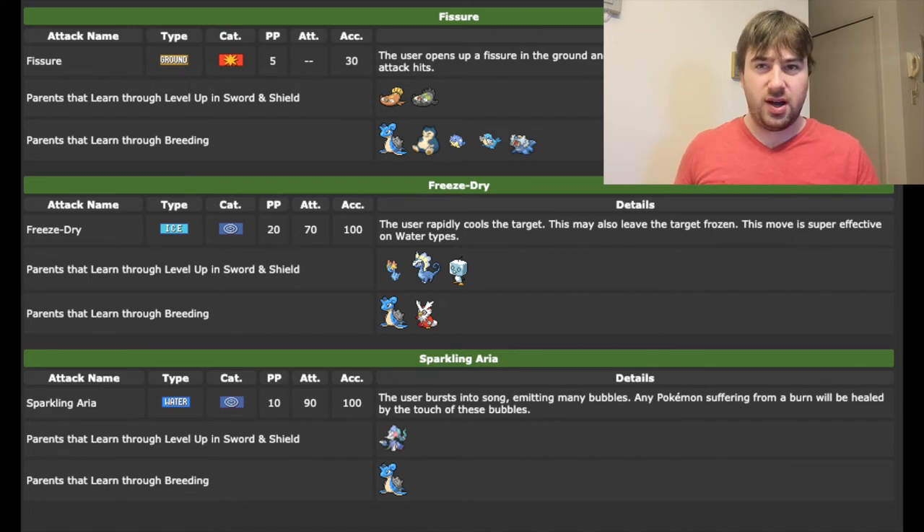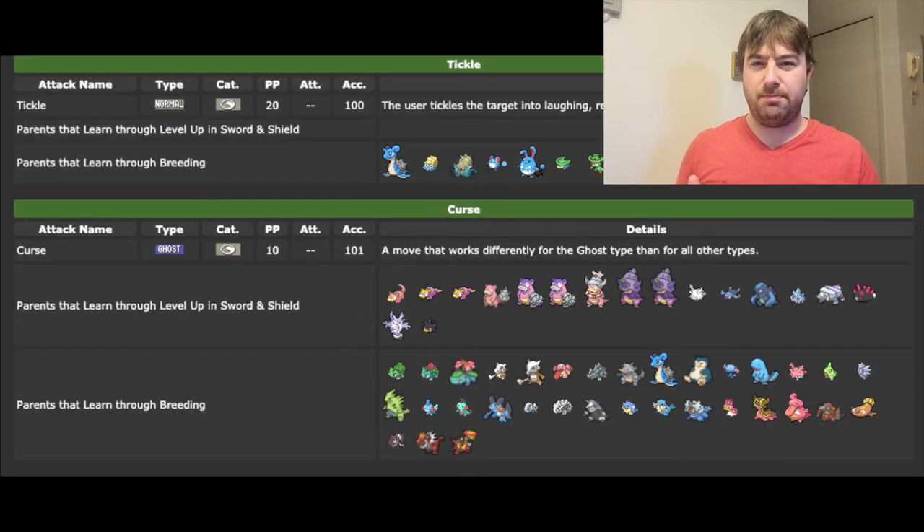Sometimes other moves require a little bit of in-between breeding. For example, Lapras gets Tickle, but it doesn't get anything that directly knows Tickle to breed with. So you have to breed something that learns Tickle — with either the Ludicolo line or the Azumarill line — and then take that Pokemon and breed it with a Lapras.